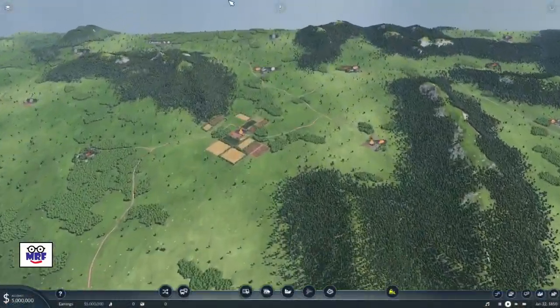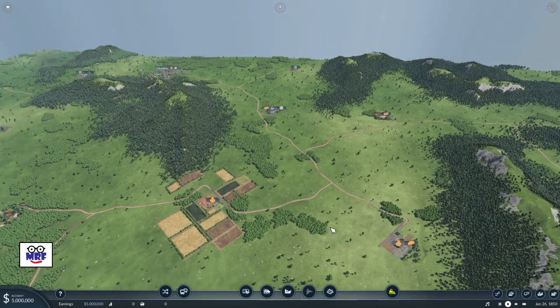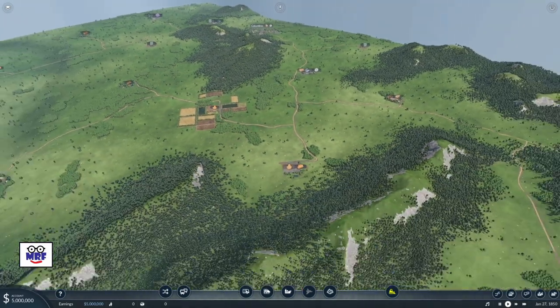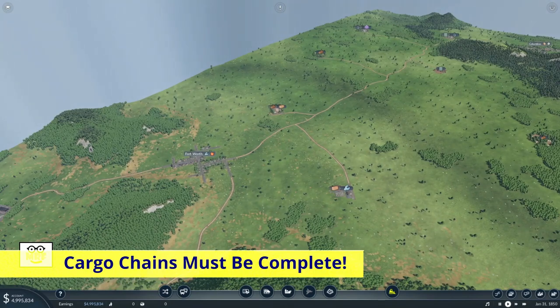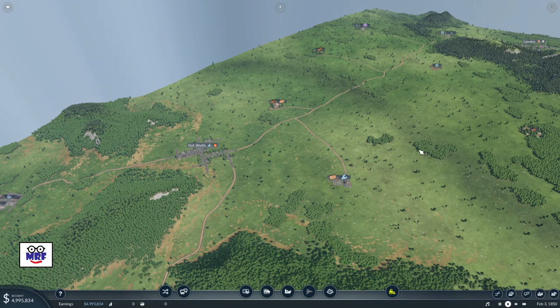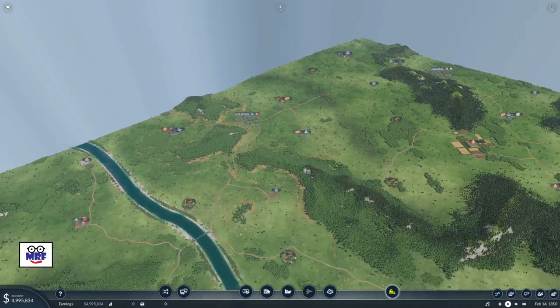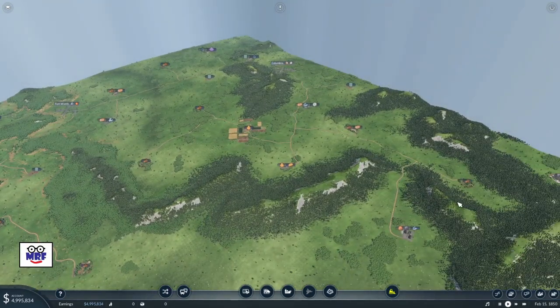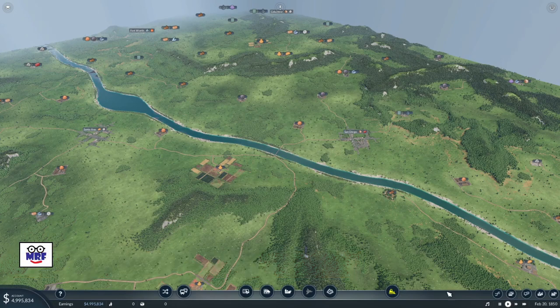Tip number two is to start with geographically short supply chains. What does that mean and why? Well, in this game, it's all about logistics of supply chain management — getting finished goods delivered to their customer. Cargo chains have to be complete in order to work. So by starting with industries and consumers that are relatively close to each other, we can start making money by building minimal infrastructure. The simplest way to find those short supply chains is to do it visually on the map. Usually on a map, there is one supply chain that is particularly shorter than all the others — that's the one you want to start with.